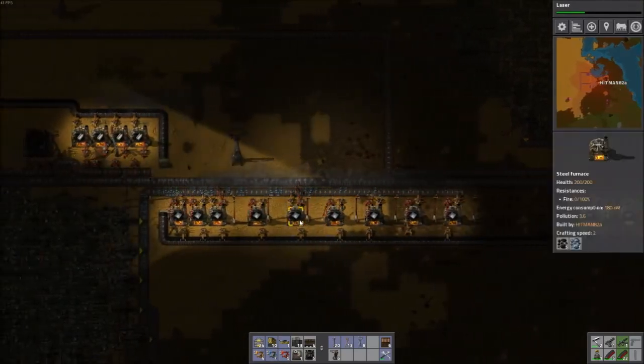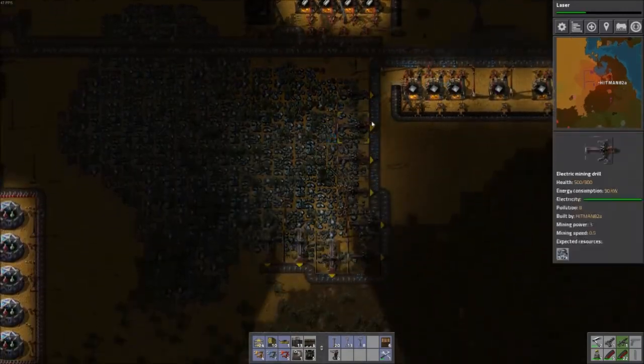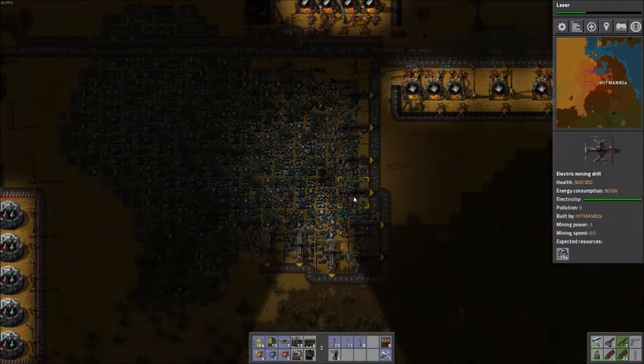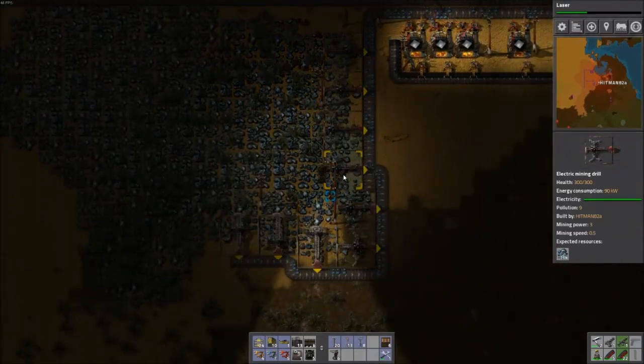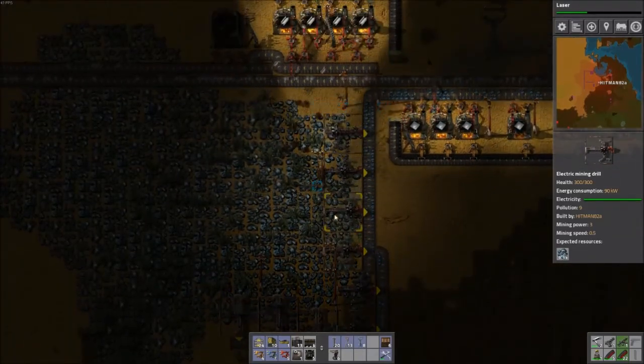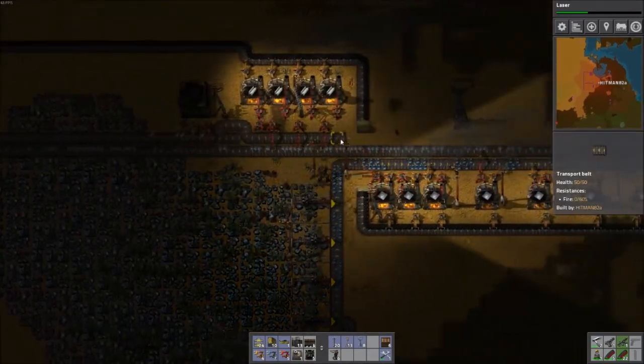We've got one, two, three, four, five, six, seven, eight, nine — nine steel furnaces. So we need nine mines. Six, eight, nine — we have nine mines. I could just leave them going as they are, and when I need to expand them again I'll just rip them all up and do it then.